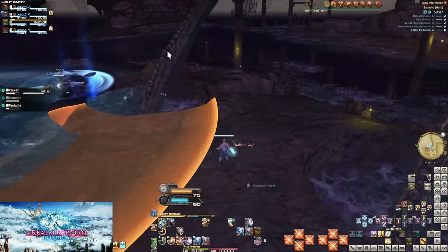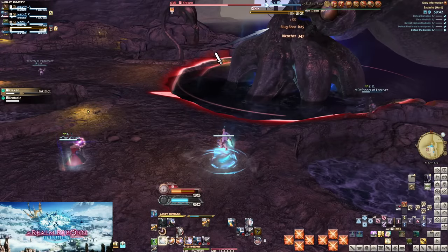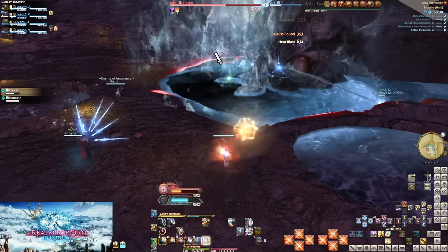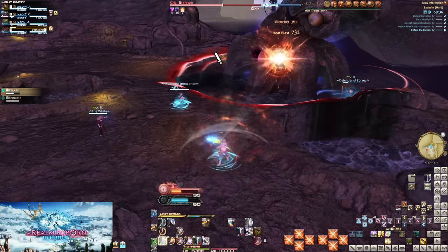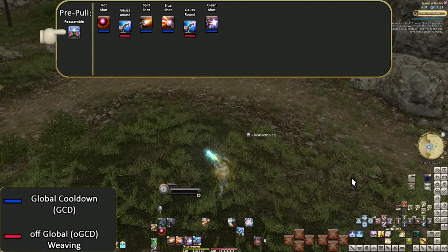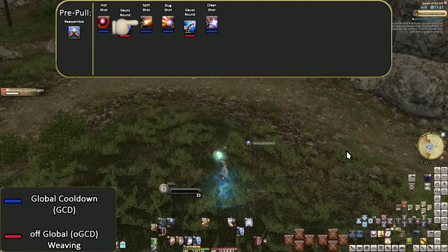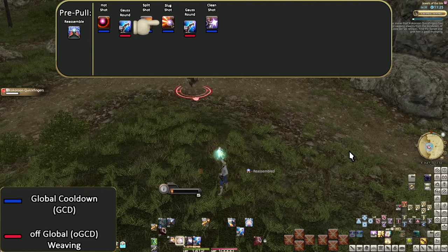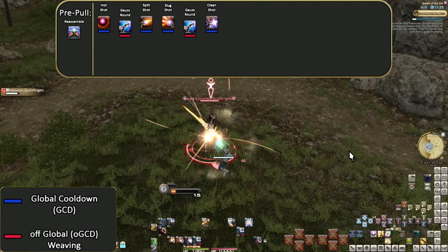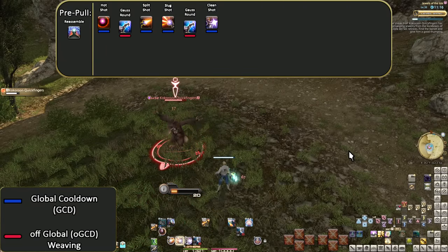That covers all of the Machinist starting skills. Being only level 30, it's not very complex or difficult. Within a few levels though, we'll be seeing much higher complexity. For now it's pretty simple, as will be our opener. Pre-pull: Reassemble, Hot Shot, Gauss Round, Split Shot, Slug Shot, Gauss Round, Clean Shot. There really is nothing here — we'll extend things a bit at 50 and beyond.